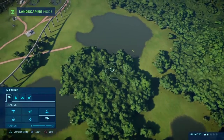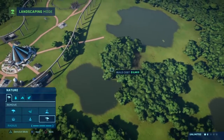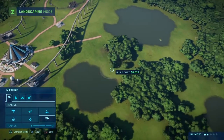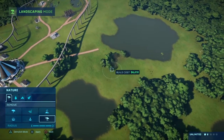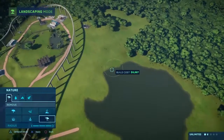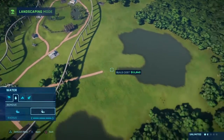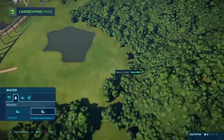All right, sorry guys. As I was saying, I think we're gonna do the Baryonyx, which is a dinosaur who likes swamps and wetlands and things like that. So we're gonna keep a decent amount of water in the enclosure, but for right now we want to start off with a clean slate.